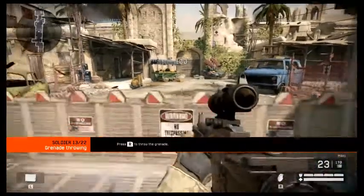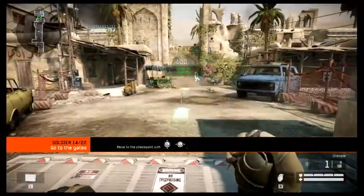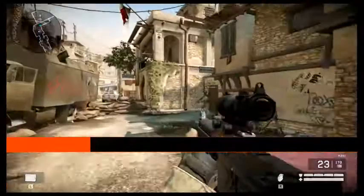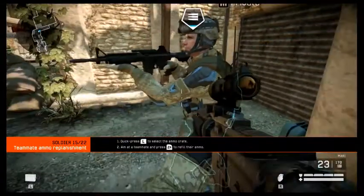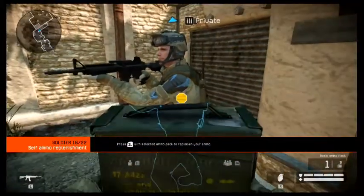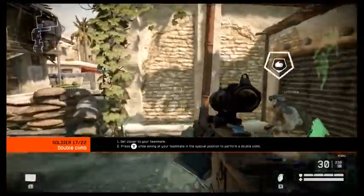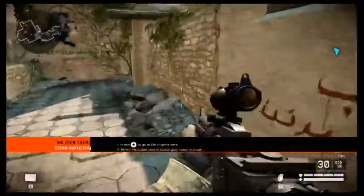Soldiers have grenades — a single grenade can hit several enemies at once. Throw a grenade and hit multiple targets. Rifleman is the only class that can replenish ammo during combat, both for himself and his teammates. Replenish your teammate's ammo to continue. With the help of your teammates you can scale very high walls — perform a double climb. You can also assist your teammates with a double climb.